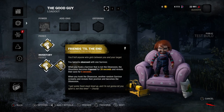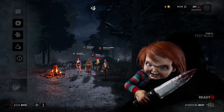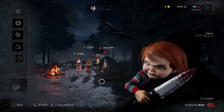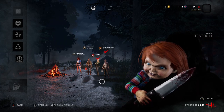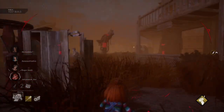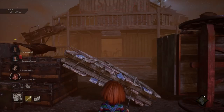His last perk is Friends Till the End. You become obsessed with one survivor. When you hook a survivor that is not the obsession, the obsession becomes exposed for 20 seconds and reveals their aura for 10 seconds. When you do hook the obsession, another random survivor screams, reveals their position, and becomes the new obsession. That one's a really good perk to have.